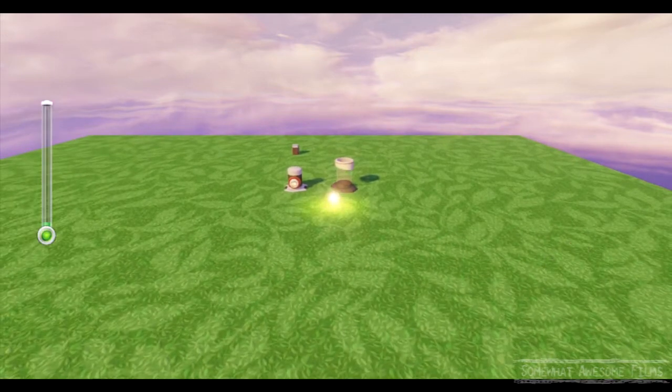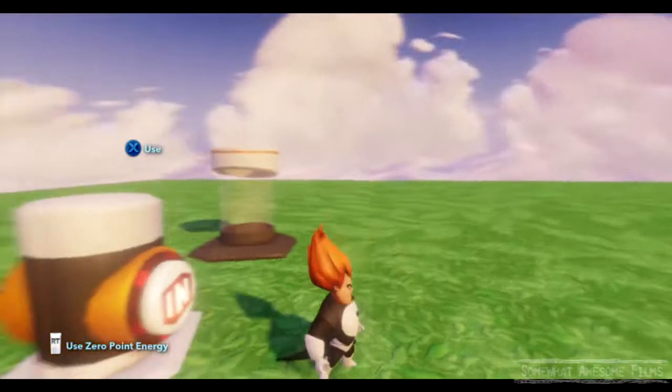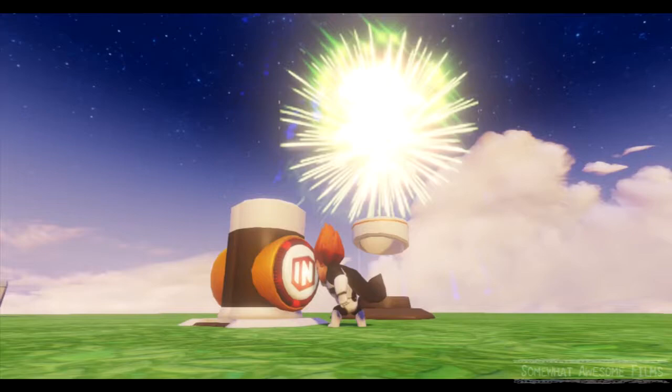So now let's go push this button. When we push this button, the obvious should happen — we should get fireworks. So here we go. Fireworks! Every time we push it, we'll get fireworks. Easy. Incredibly easy.